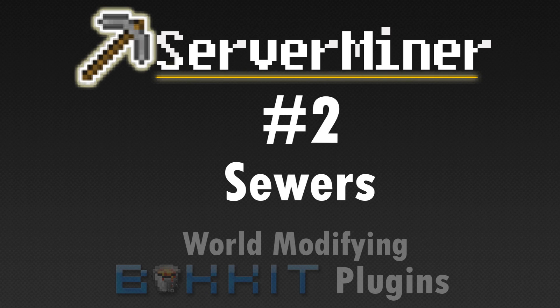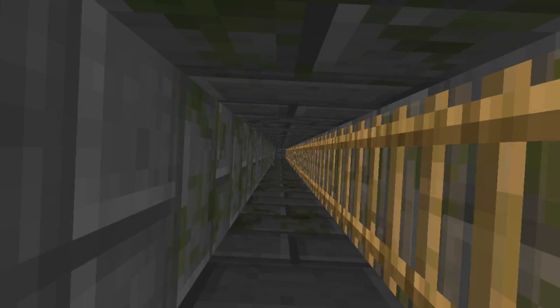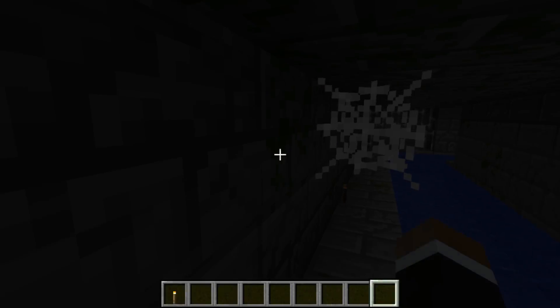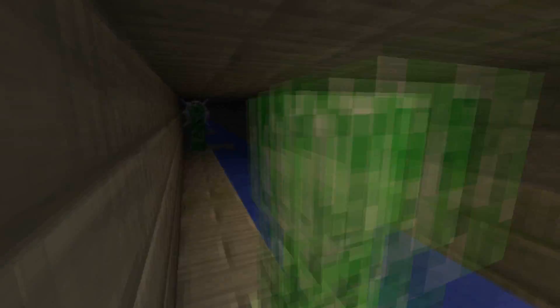Number 2: Sewers. Sewers is an awesome plugin that, as you might have guessed, generates networks of sewers underneath your world. By default it generates in new chunks on any world, but you may disable it per world or force generation on existing chunks. The sewers are a mysterious and dangerous area to explore, filled with cobwebs, creepers and chests.